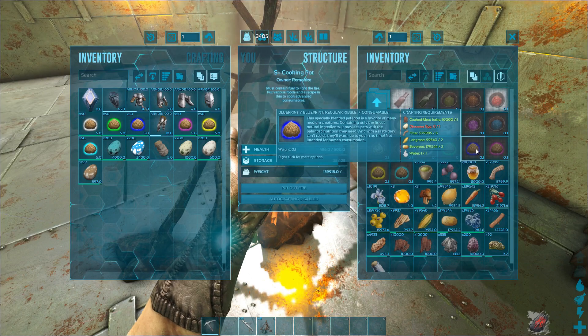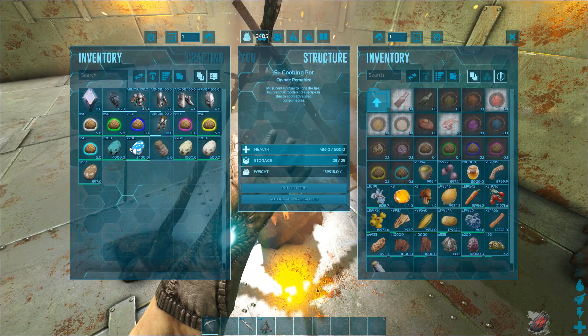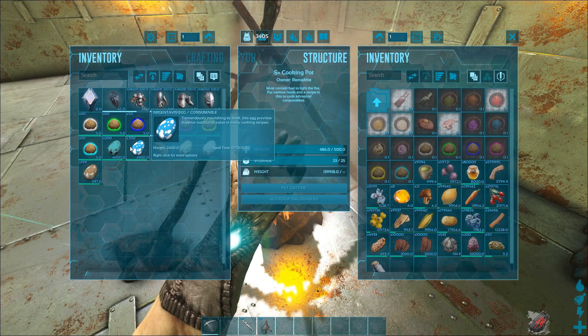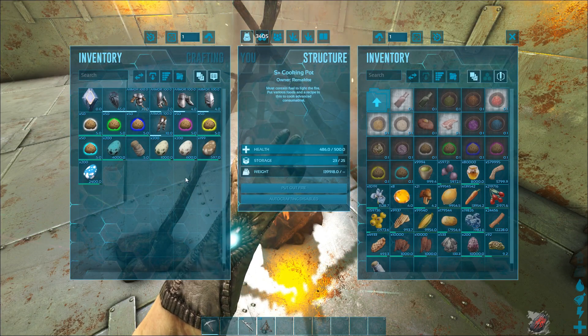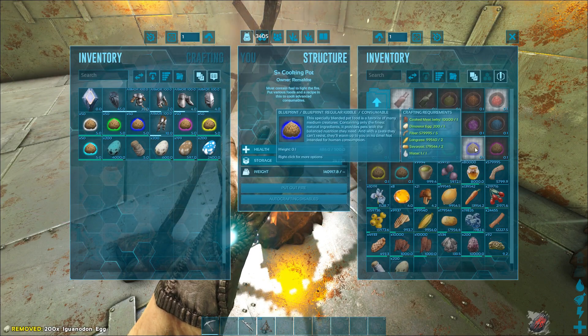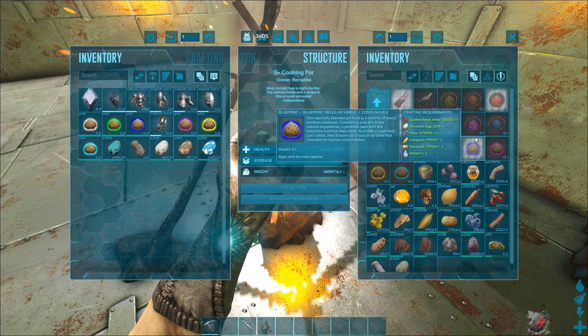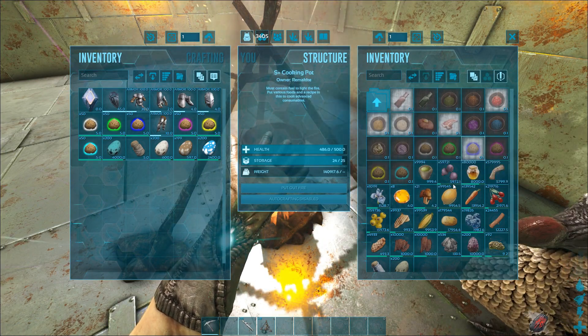The regular kibble - we need cooked meat jerky for that, and medium-sized eggs. It was iguana egg, yeah, like this. Then you can craft them. You see now we need long grass and savorite, and yeah.